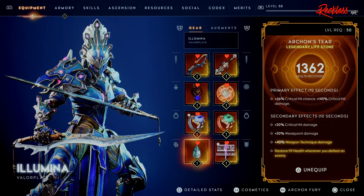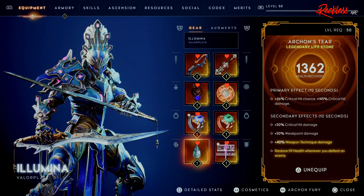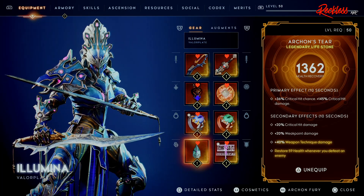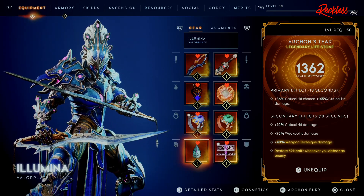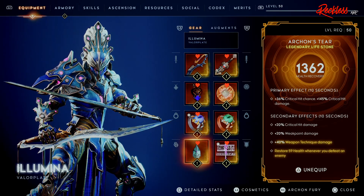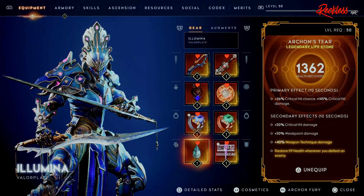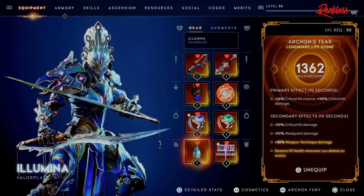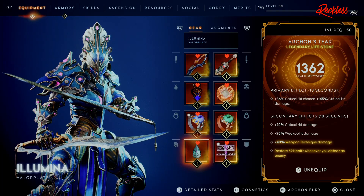For our Lifestone, we are using the Archon's Tier. The primary effect, lasting 10 seconds, gives us plus 36 Critical Hit chance and plus 145 Critical Hit damage. For the secondary effects, also lasting 10 seconds, we get plus 20% Critical Hit damage, plus 20% Weak Point damage, plus 40 Weapon Technique damage, and we restore 59 Health whenever we defeat an enemy.